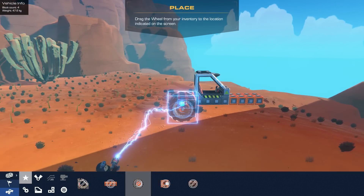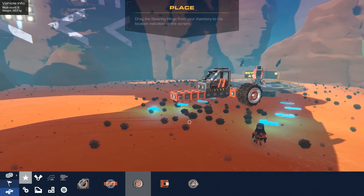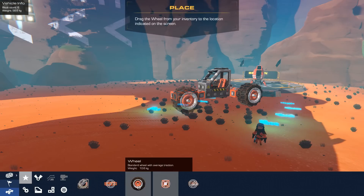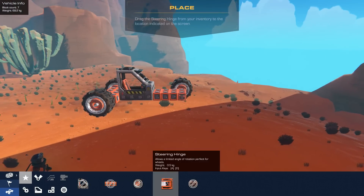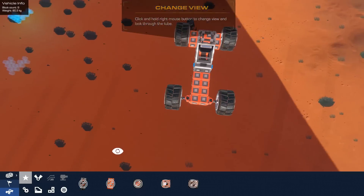We're going to quickly make something here - it's actually a tutorial so we have no choice. You can kind of see how the Trailmakers building works now, and it is fantastic - the best building in a game that I have ever seen. It's just drag and drop, as easy as pie. Building in this game is the best experience ever in my opinion, and it's why I love Trailmakers so much.